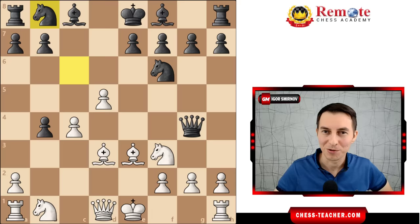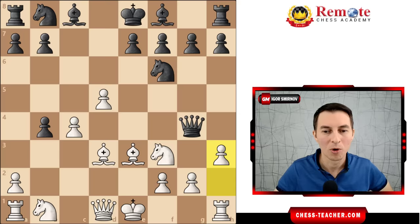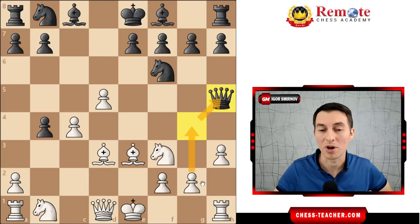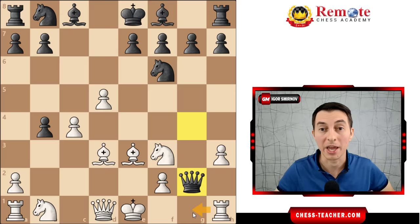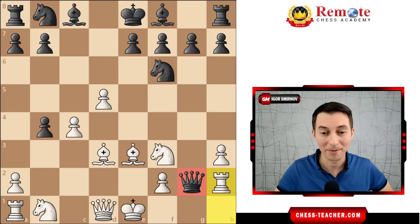Carlsen played another tricky move. The computer says the strongest for white is simply to castle, but Carlsen played pawn h3, inviting black to finally capture the pawn on g2. Black did capture, because other options don't seem appealing — if the queen goes to h5, for example, it's nearly trapped there. So black played queen takes g2, probably hoping for the rook to come to g1. But suddenly Carlsen plays rook h2, and it turns out the queen is trapped. So as early as move 11, it's time for black to resign.